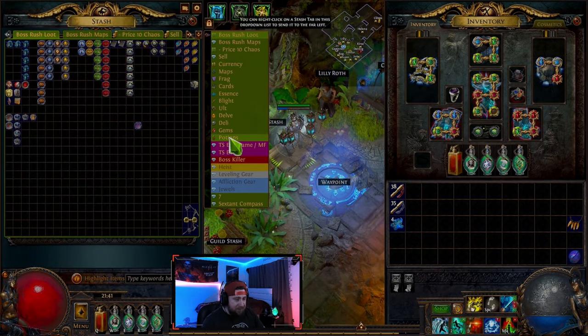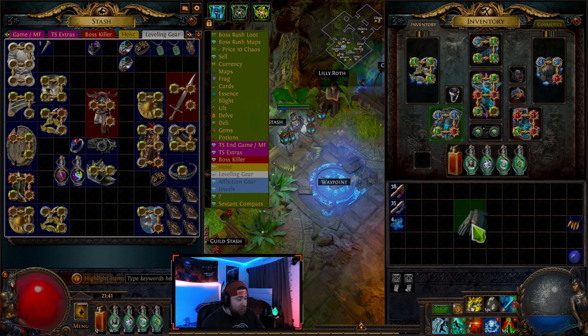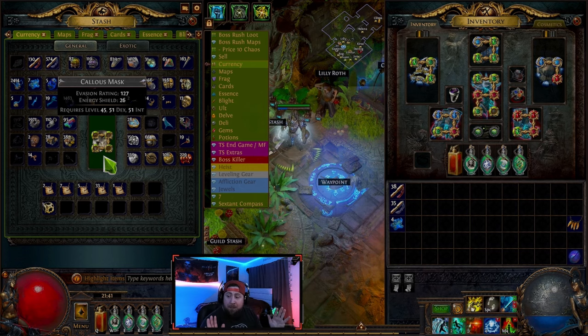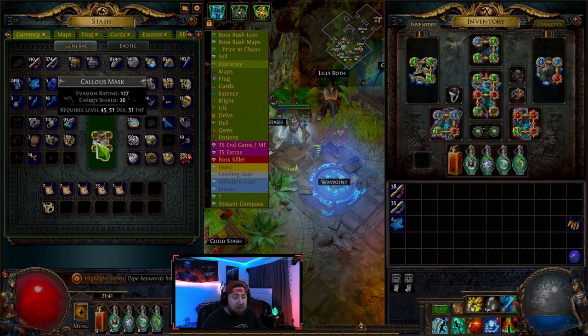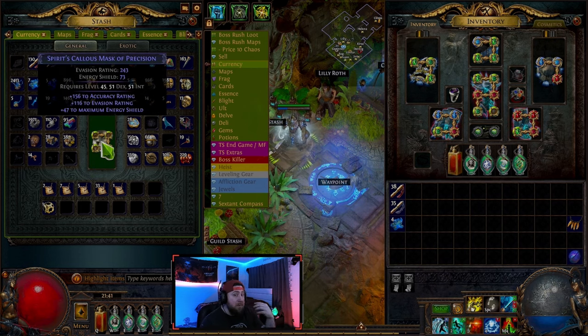So prefixes and suffixes — what are they? Prefixes and suffixes are going to be additional attributes that you get on your gear. I'm going to go over to the currency tab and kind of show you. Typically, you get a normal piece of gear and it's going to be gray. It's not going to have any affixes on it — it's going to be completely blank. If you press Alt on your keyboard, it brings up the additional information on the gear piece. This one has zero. Normal gray items are not going to have them; you have to make them magic. As soon as we make it magic, this is when we start getting prefixes and suffixes — attributes that are going to add to your gear piece to make it stronger and do certain things.